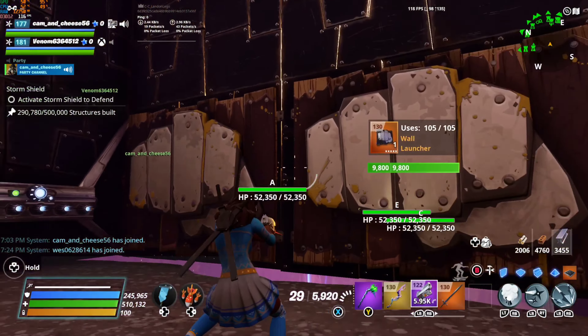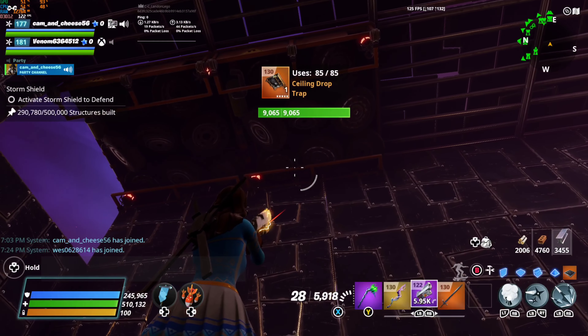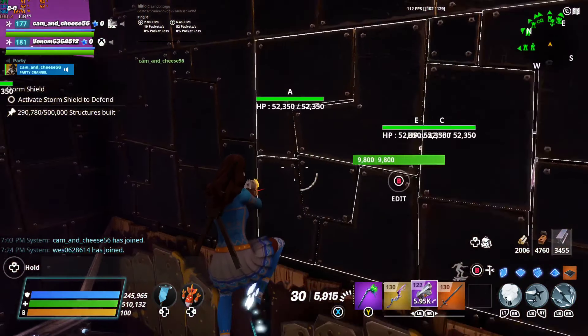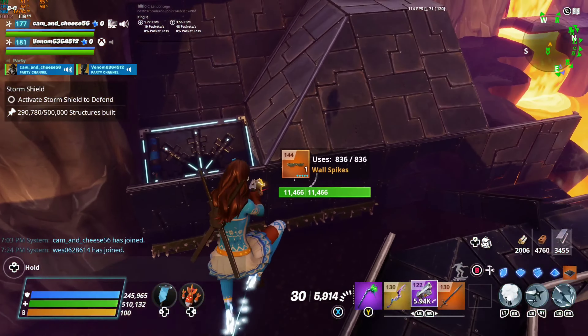Right here you can place healing wall launchers, preferably three times impact, two drop traps and a wall dart. And break all this block off down here — skyzer trap.